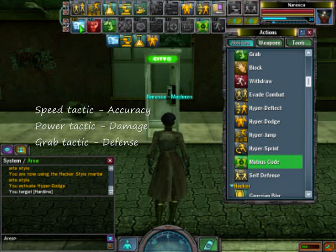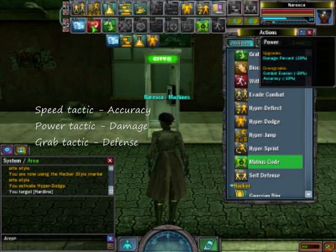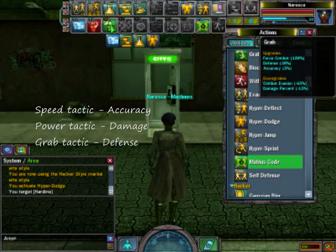The speed tactic gives the best accuracy, the power tactic the best damage, and the grab tactic the best defense.